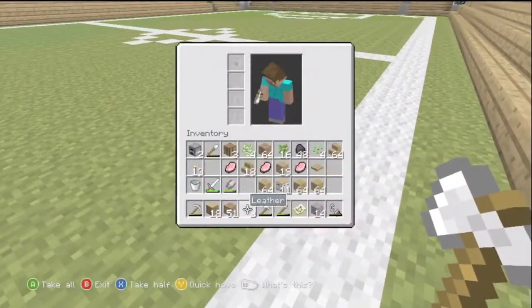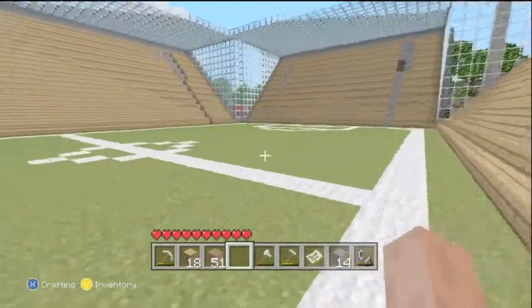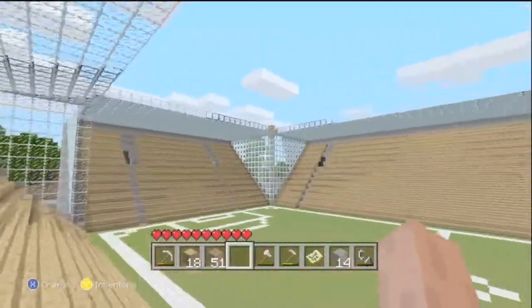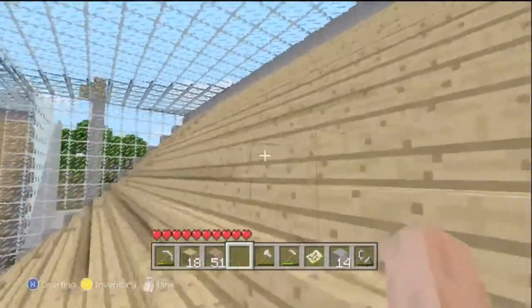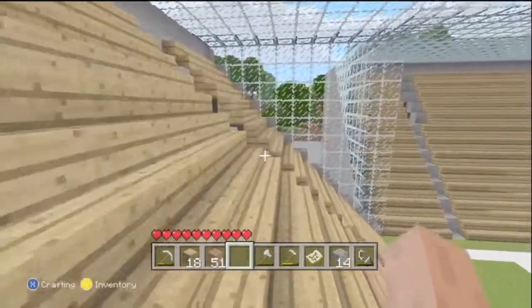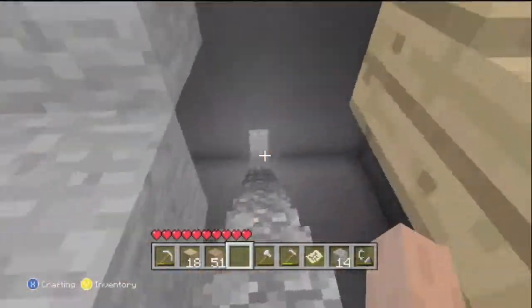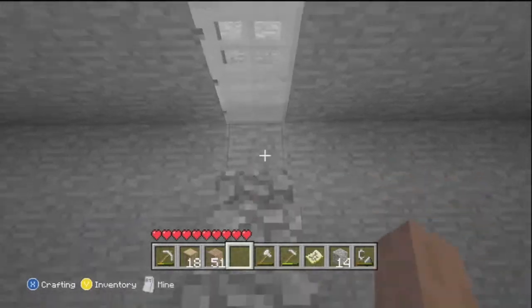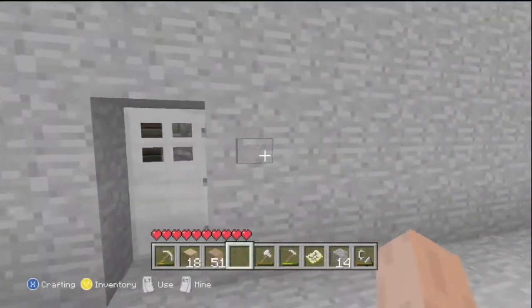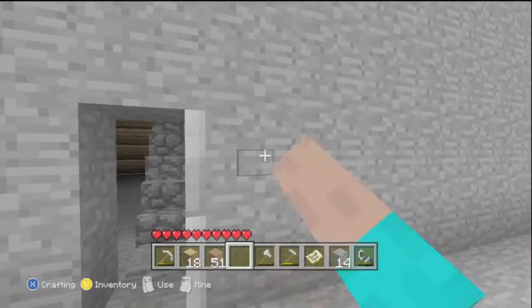Two leather. So that's the stadium — we've got two floodlights up there, made of stone and glowstone from the nether. We've got wooden steps to simulate that these are the seats, obviously not all individualised, they're more like benches. And a pressure plate there to get out. This area here is all stone.